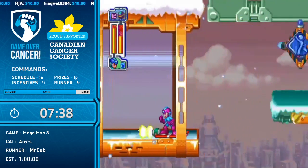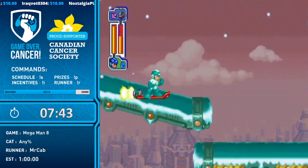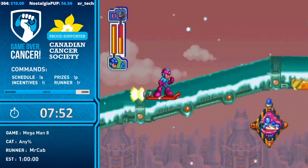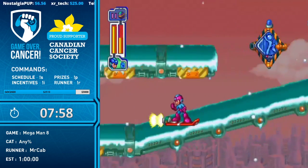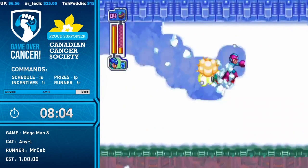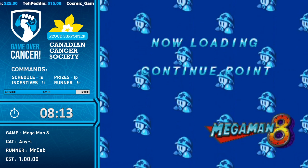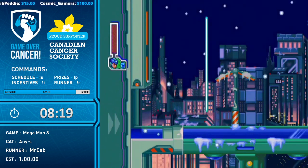If you accidentally miss a jump or slide and you're falling off the edge, you can use the Mega Ball to save yourself and stay in the air — that's the main reason you want to keep it equipped on this screen. To do the Mega Ball jump, a lot of people think you have to precisely hit jump, but you just hold jump in the air and move into the ball. You've got somewhere between 8 and 16 frames to do it, which is quite a bit of time — essentially a free trick.